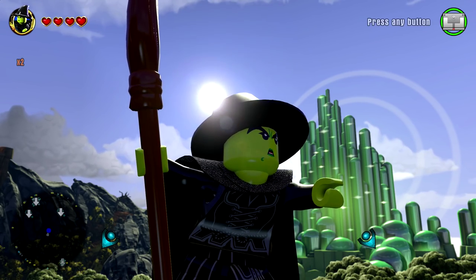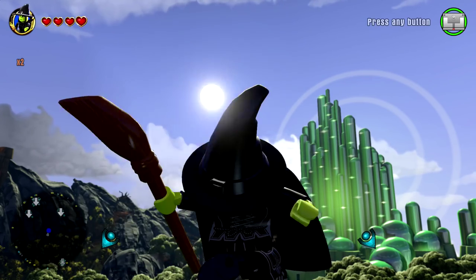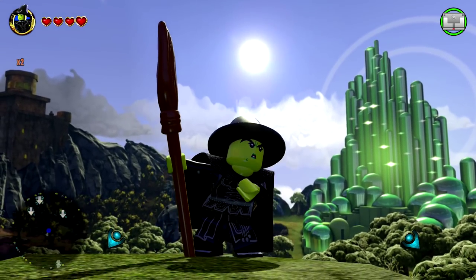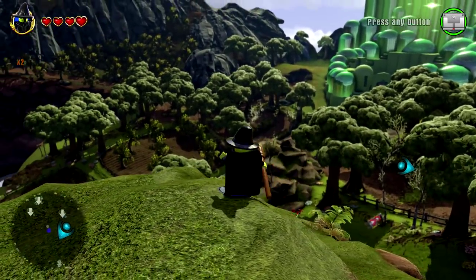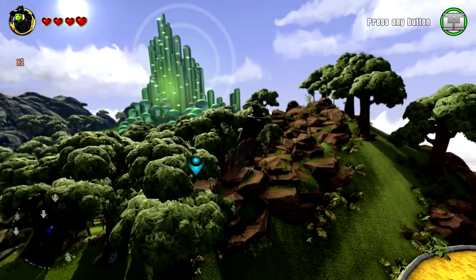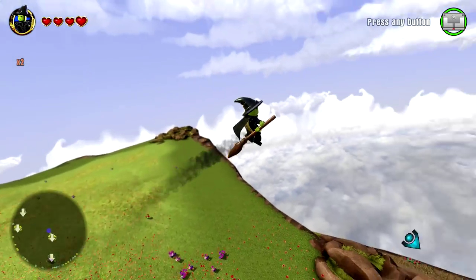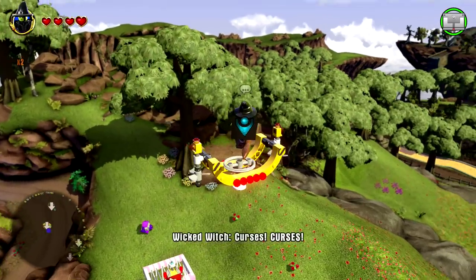Here we are in the Wizard of Oz world with the Wicked Witch of the West — she's not melting, she's just being wickety and witchy. This is one of my favorite characters in the game, and I'm not even really a big Wizard of Oz fan. But there's a lot of things to love about her and especially about the Wizard of Oz world. Just look at how fantastic this looks — it's such a gorgeous world, probably one of my favorites.